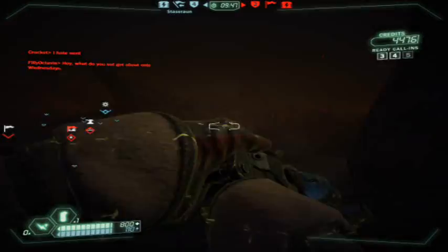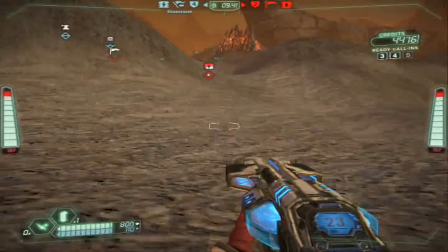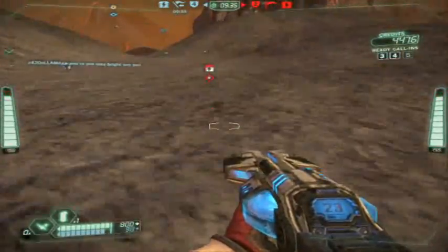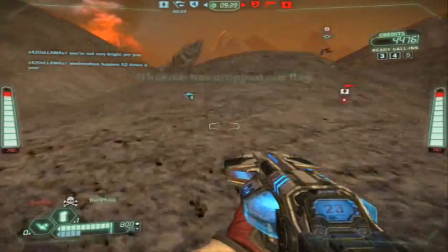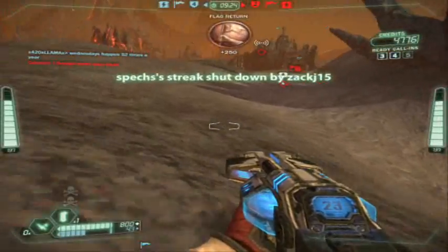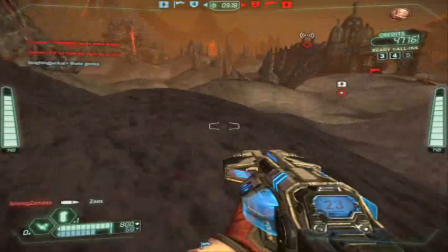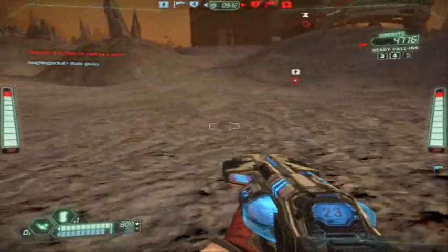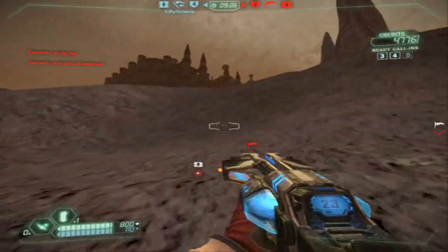There are three kinds of armor in this game: light, medium, and heavy. The heavy guys are usually for defense — what you sacrifice is mobility and flight. The light guys can go extremely far and extremely high. So what I'm gonna do is try and get in their base — not so much go for the flag since we're already up 4-2, but I just wanna get in there and see if I can blow up some of their stuff.